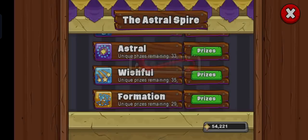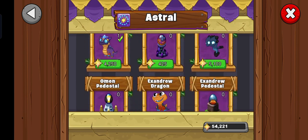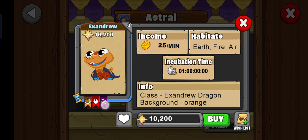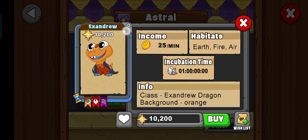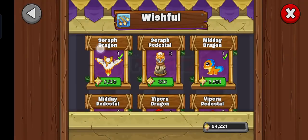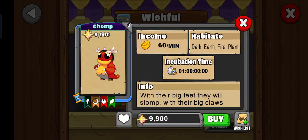Now I'm not going to be counting the Astral dragon Exandria, because it costs 10,000, it has 3 elements, and has an income of only 25 per minute — which is a lot less than the Chuck and Chomp dragon, which is not what we like to see.